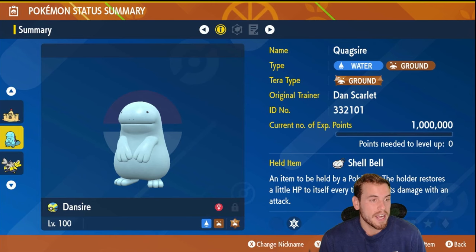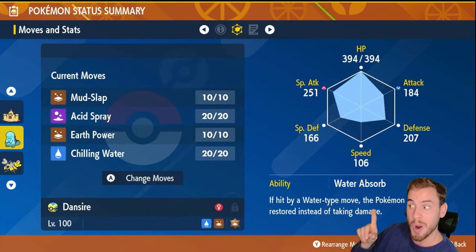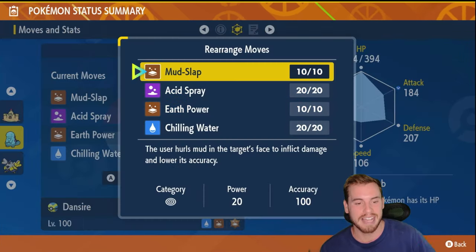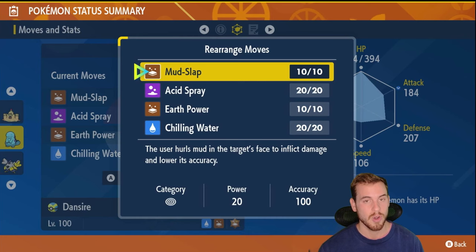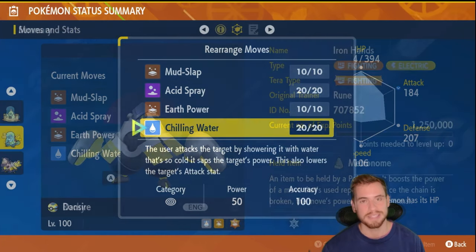Next up is a mixed supporter-attacker Quagsire. Why Quagsire? Its Water and Ground typing lets it resist Infernape's Rock and Fire-type moves. Another benefit is the ability Unaware — if Infernape spams something like Bulk Up, we can use Unaware to completely ignore it. The moveset includes Mud-Slap to lower Infernape's accuracy, Acid Spray to lower special defense, Earth Power for big damage with a chance to lower special defense, and Chilling Water to lower Infernape's attack. After some Acid Sprays we should be doing a ton of damage to Infernape.